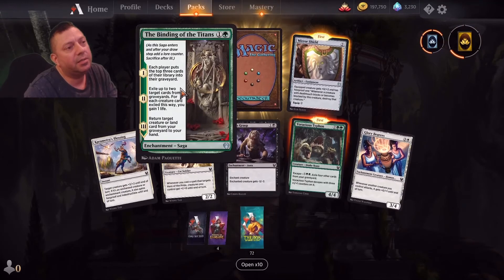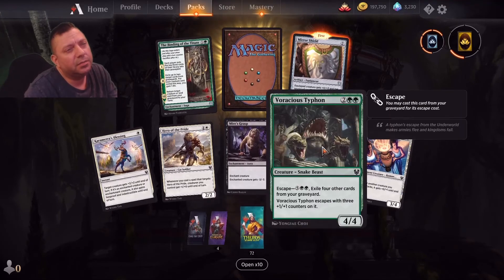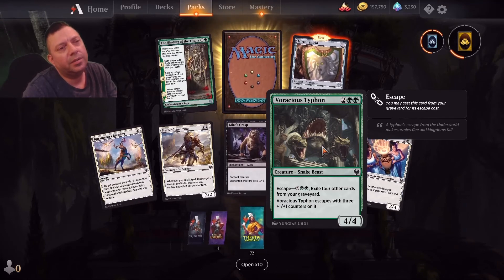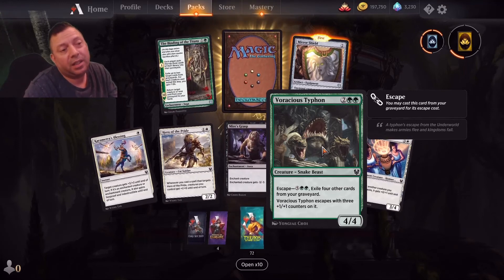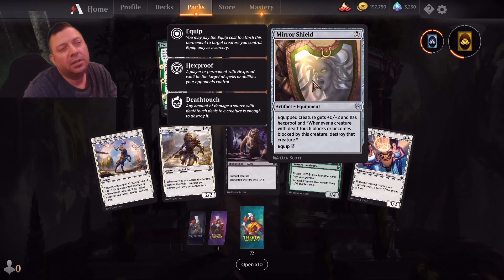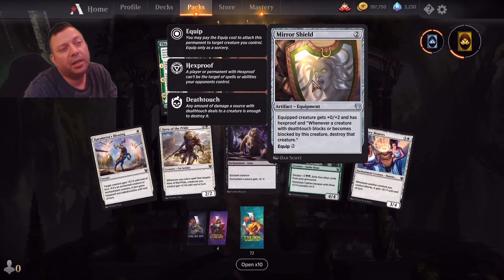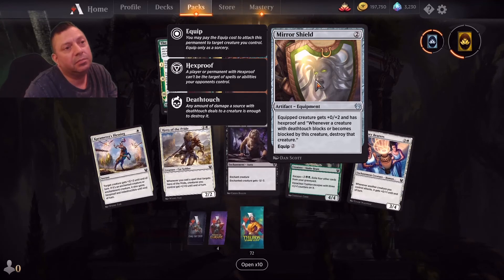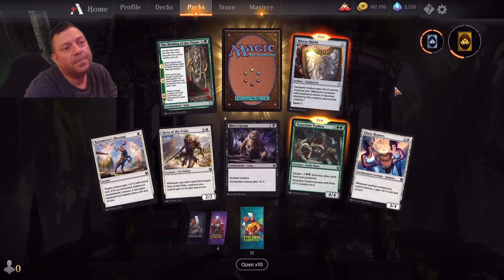What the game says — you know, make it to there. It escapes itself for another card with three. For five, six, seven — kind of late in the game but it's a seven/seven. No trample though. Has hexproof and whenever a creature with deathtouch blocks or becomes blocked by this creature — it's death proof. That's kind of neat, moving on.